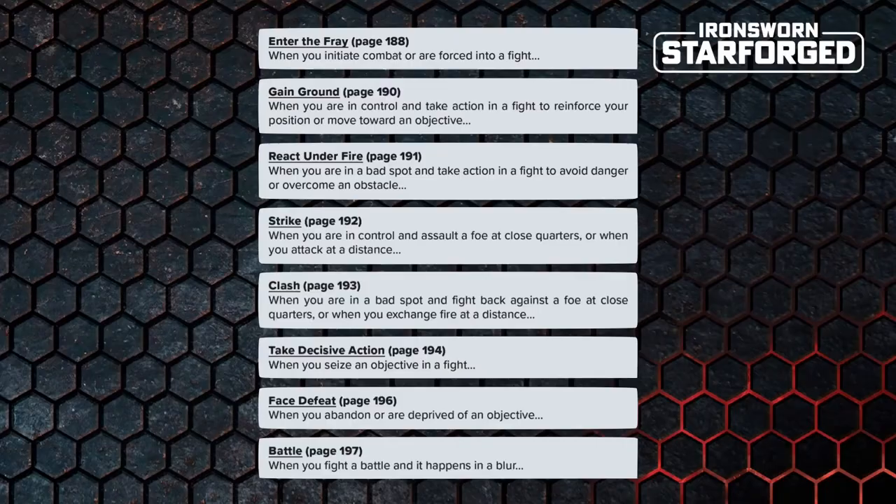The encounter continues like this, with control of the situation flowing organically with the fiction. If you're playing co-op, each of you have control independently — one of you might be in a bad spot, the other in control — and it makes for really dynamic, interesting play. Whilst there are only eight combat-specific moves, each one has various options depending on the fictional framing, so you have loads of flexibility. It's not just rolling to hit over and over. And there's nothing to suggest any of these moves have lethal effects — a strike can represent gunfire, a swift right hook, or a starship unleashing its payload. The system is objective-based, so you can avoid fighting completely, playing out a combat encounter entirely by sneaking around, outmanoeuvring, or outwitting your opponent.